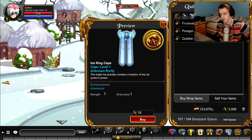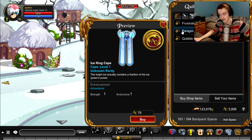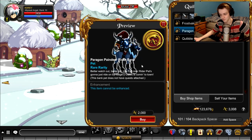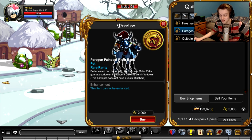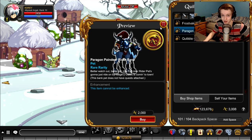Also, the paragon pet is not in the shop — the one that you can farm legion tokens with. They have the Paragon Pain Deer Rider bank pet, but it's a bank pet, not an actual legion token farming pet. A lot of people were confused and thought this was the legion token farming pet, but that is coming out next week.